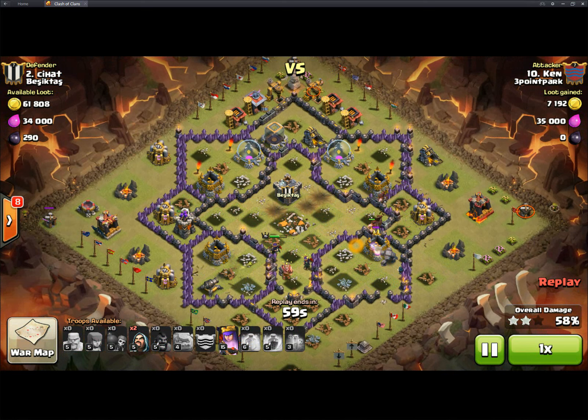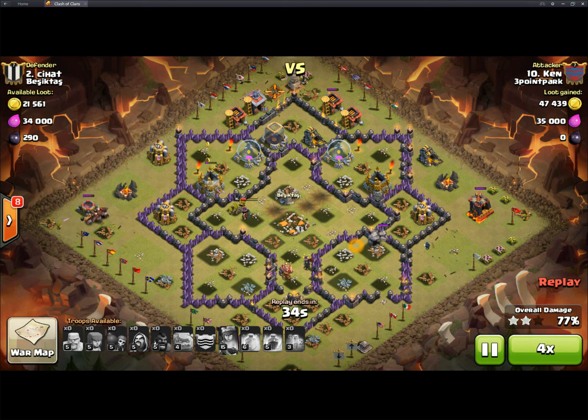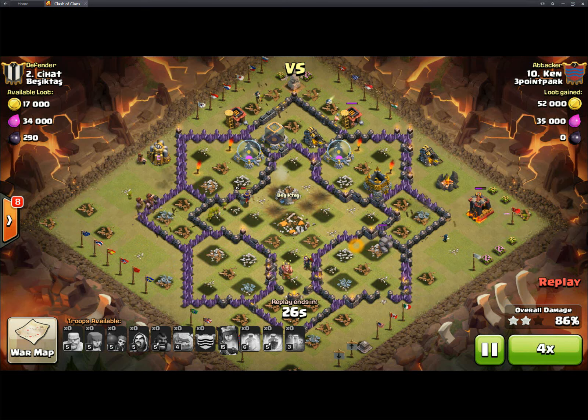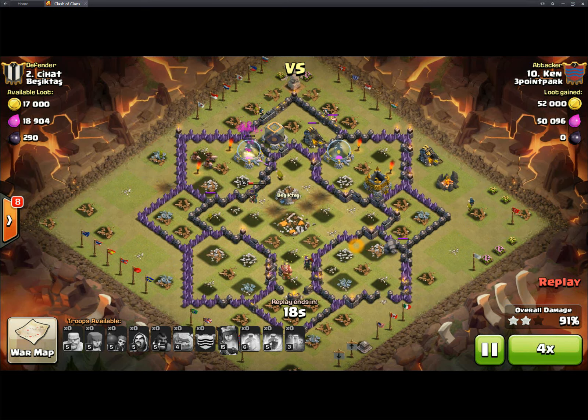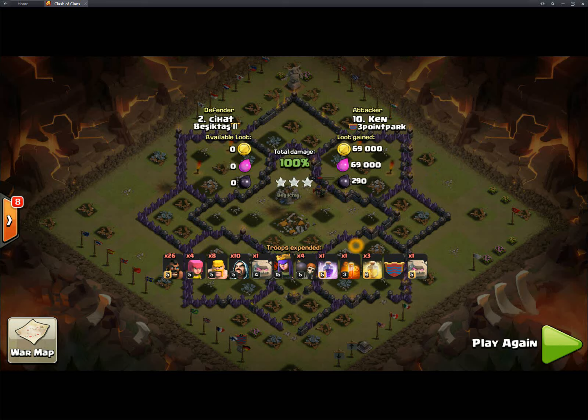Archer Towers are pretty much all that's left. His Queen takes out that Cannon — or maybe his hogs come in and take out the Cannon. He uses his Queen ability, opens up more Archers, and now we're in cleanup. Made it look easy, Ken — again, without a Barb King. Awesome attack, something for us all to learn from.